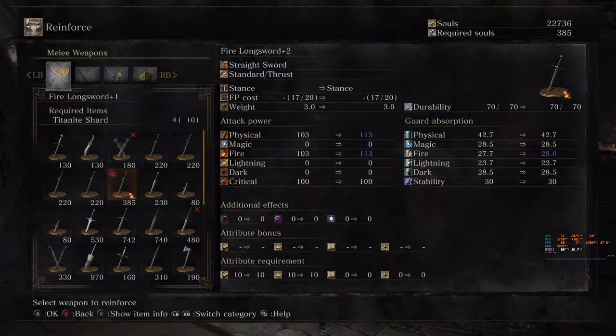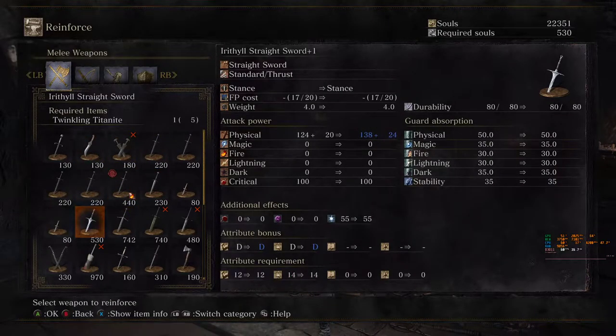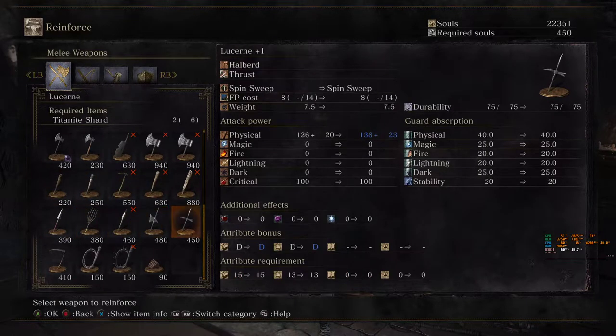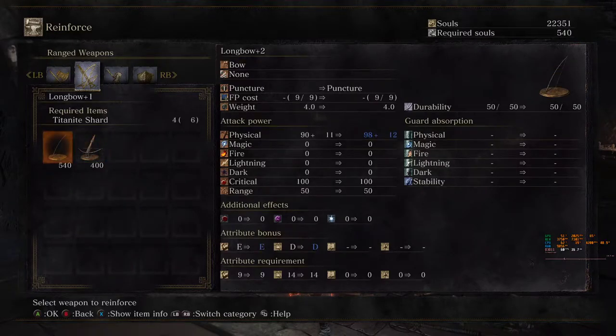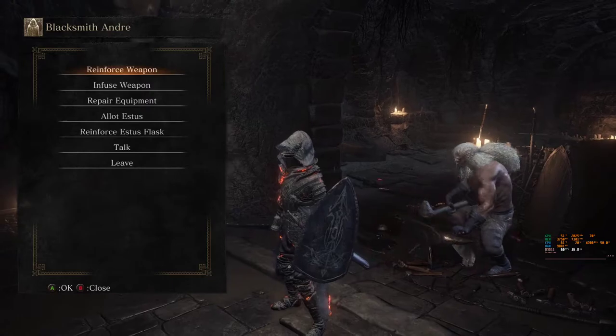And the Firelongsword plus one. We could also upgrade the Irritual Threadward plus one. We never upgraded the Uchigatana, but we got the Claimer now. Let's go with the Langbow plus two as well. So we got all of our three weapons plus two now.